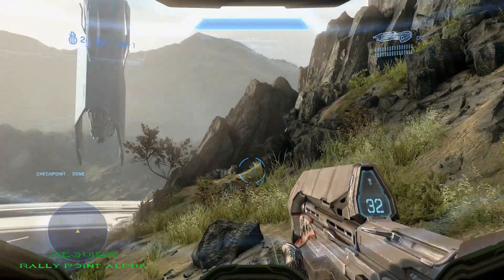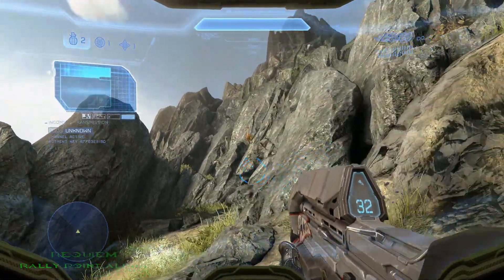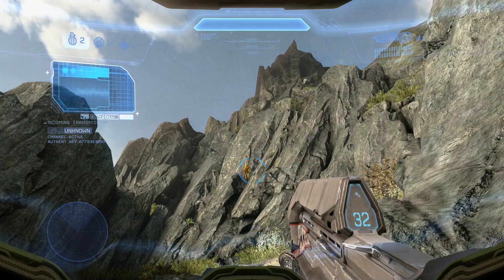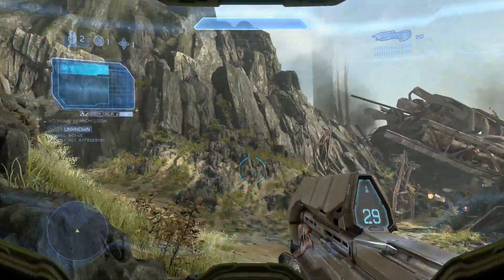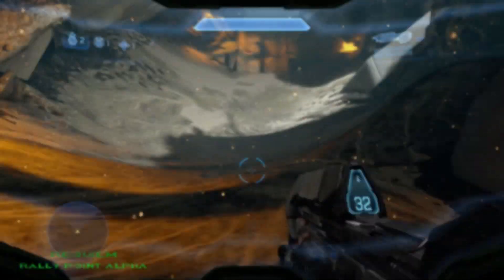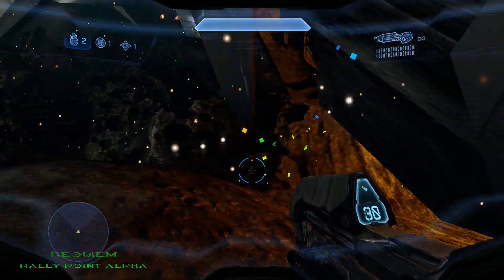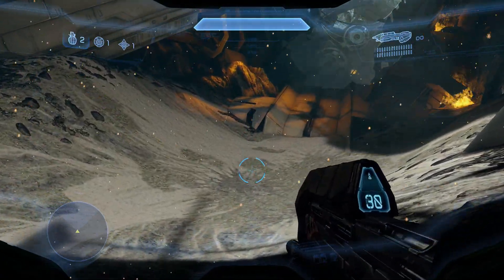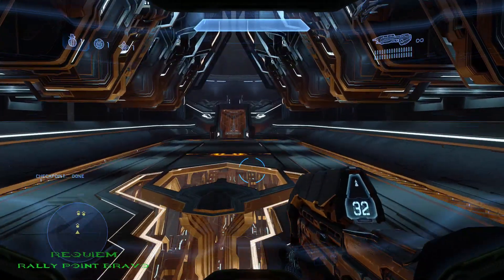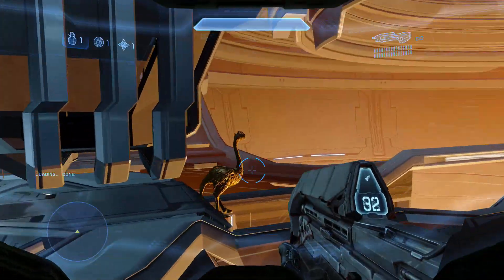The first MOA on Requiem is located right at the beginning. Just head to your right and you'll see it right there on the rock of the hill. The second MOA on Requiem is not too far from the first. Just continue up the path where the wreck of the ship is and look to your right and you'll see it right there. The third and final MOA on Requiem is located right at the very end — just head down where the terminal is and you'll see it right there behind it.